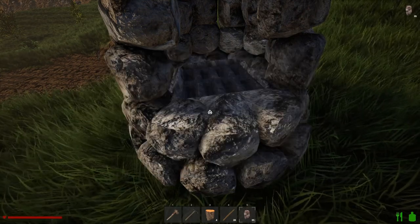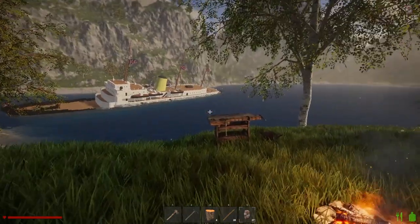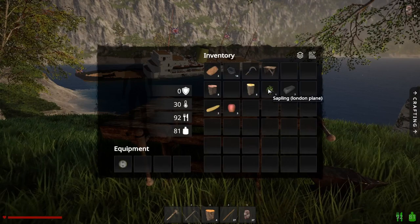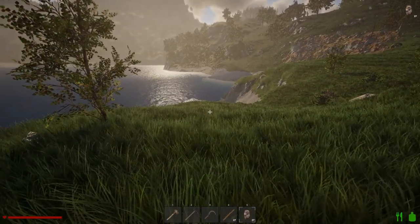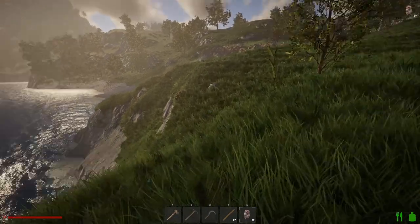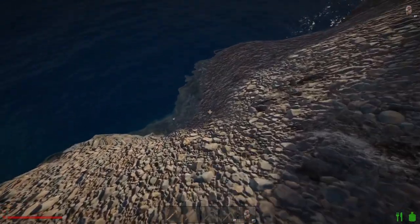We've got eight ingots. What I need is a sickle — we'll put that into position 3. So we are pretty much ready to head off. I'm going to have to create a water source up at the top here so I don't have to go all the way down to the water. At the moment the seawater is usable, but they will obviously change that in coming updates.